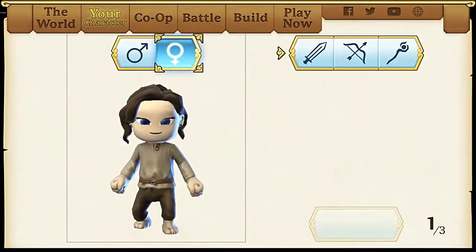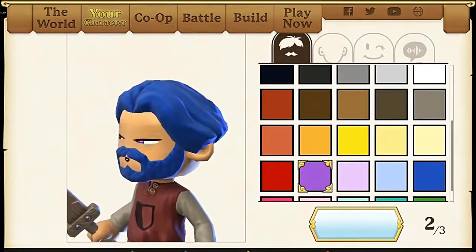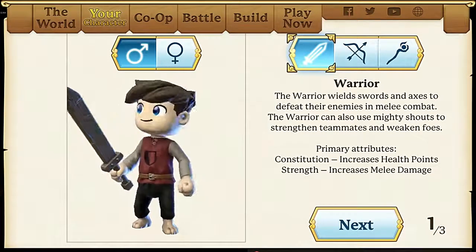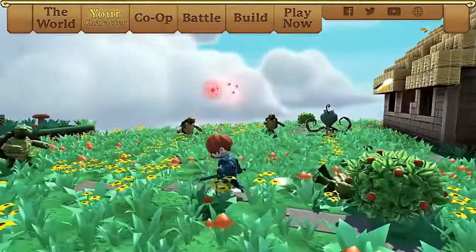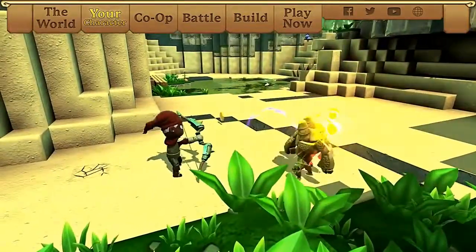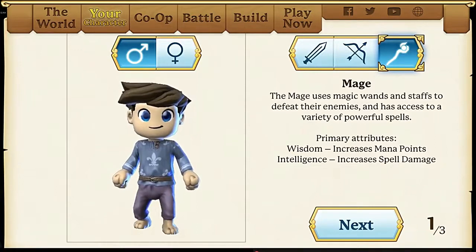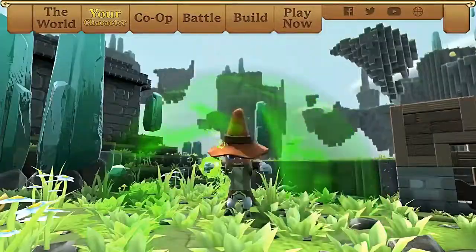In Portal Knights, you will start by creating a fully customizable hero. But who are you, adventurer? Are you a warrior, master of the sword, hammer and axe, who conquers foes up close and personal? Are you a ranger, striking down foes from a distance with your trusty bow? Or perhaps you are a mage, flinging spells and raining elemental damage.